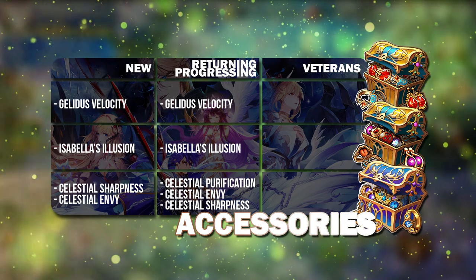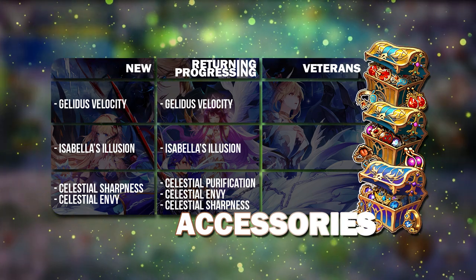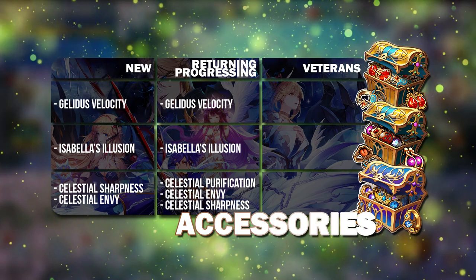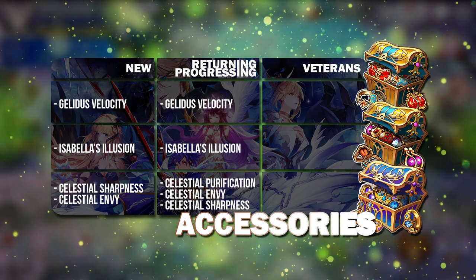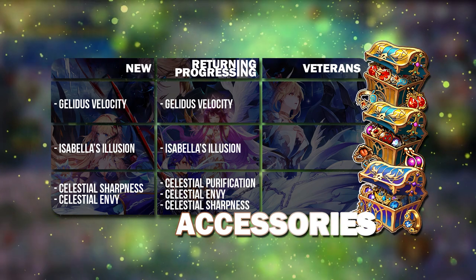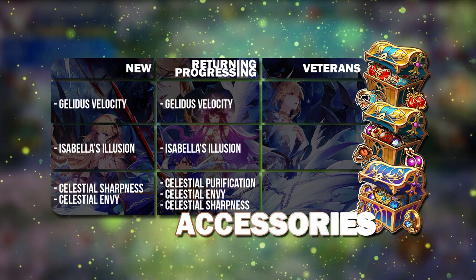Celestial Purification is definitely one of the best and most broken accessories in the entire game. For new players, I didn't suggest this because it would be a waste if you're not doing enough damage in your raids. I think going for Sharpness to do better in your raids first, and then getting Purification from the raids themselves, is probably a better idea.